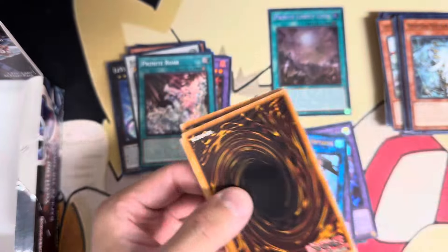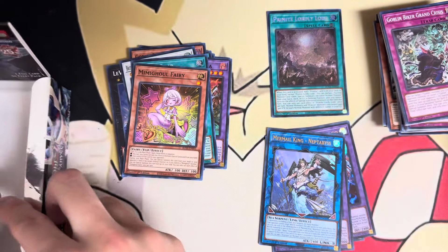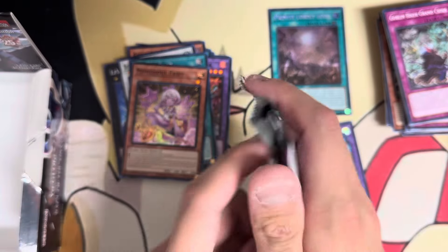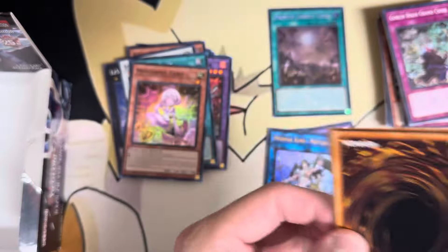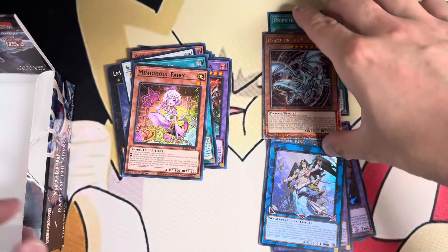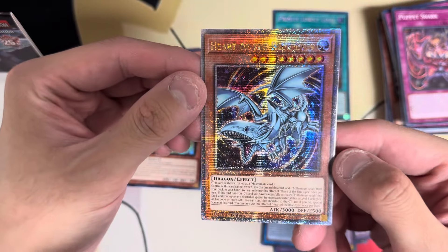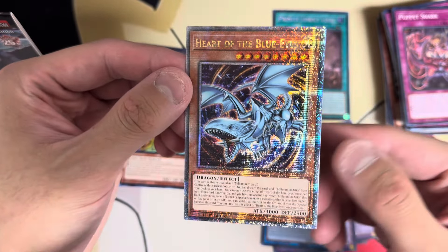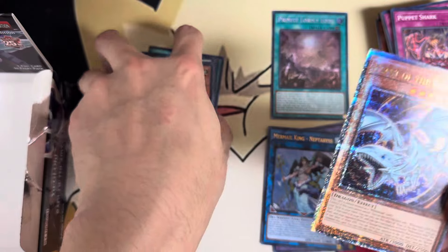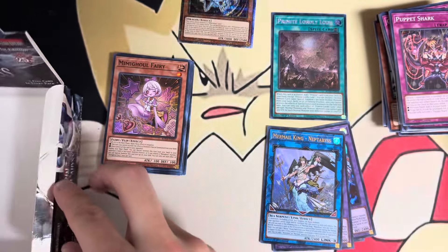There's a nice Neptabyss ultra. The Mermail support is almost all ultras and secrets, which actually makes sense — Mermails are known for having mostly high rarities for their cards. Right off the top of the box, we have our first QCR — the Heart of the Blue-Eyes. This is actually a really nice one, and it's really good for Millenniums. I'm pretty sure it's a three-of because it just lets you freely add Millennium Onk.